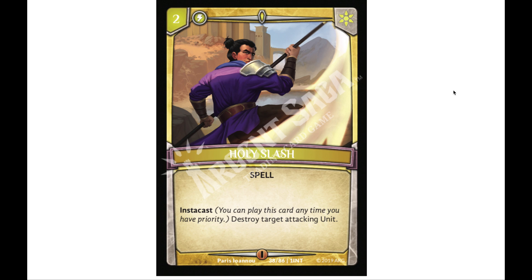Our last card for tonight is our first instacast card: Holy Slash. You can tell it has instacast both here on the card and by the symbol in the corner for quick reference. It's a two-drop that just says 'destroy target attacking unit' — a straightforward defense spell. No requirement, anything attacking can be destroyed. Coming from Force of Will, this is kind of like Miscalculation but costs one more, which I think is actually a fairer cost. It's cool to see white already having some conditional removal.